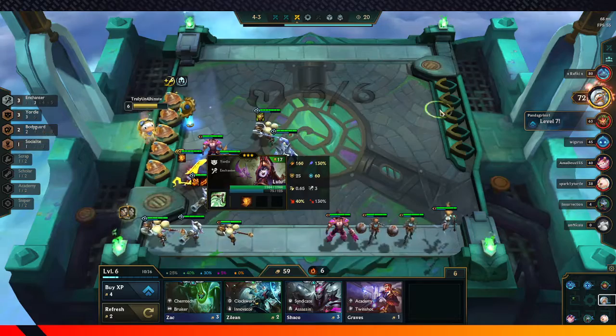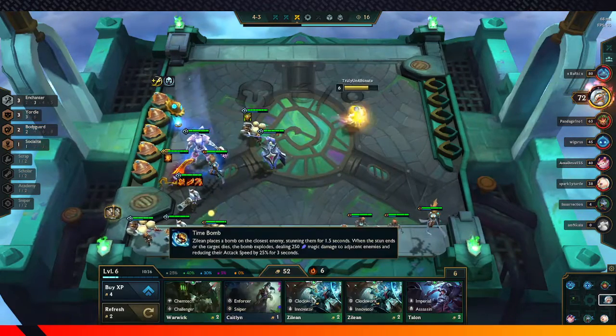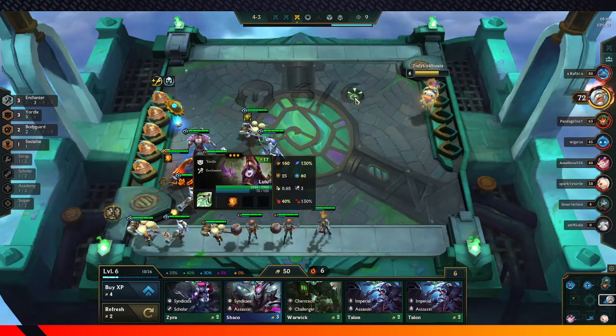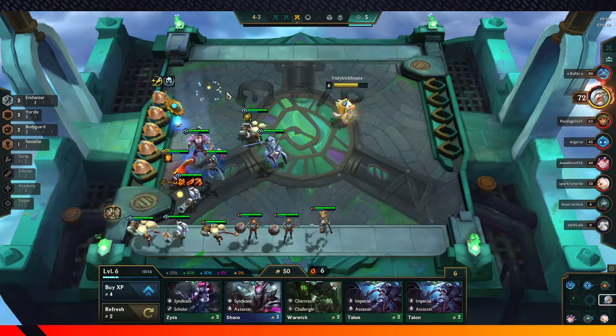Now we hit a 3-star — and that's 3-star Lulu. It's really good for us, actually. We hit 2-star Taric and 3-star Lulu, so now we have three Enchanters. That should be able to win us the game here.